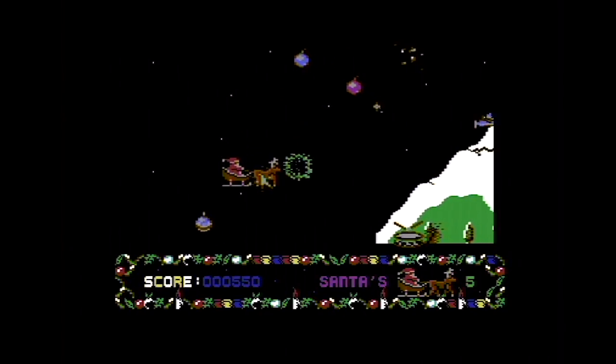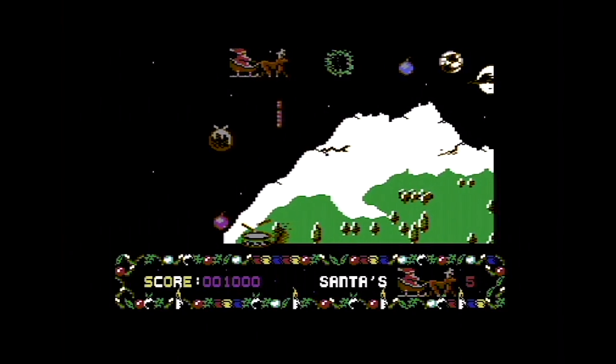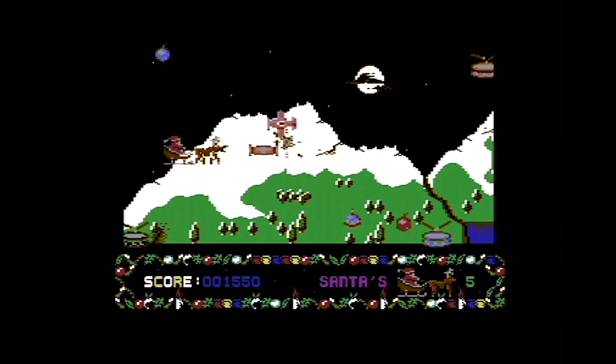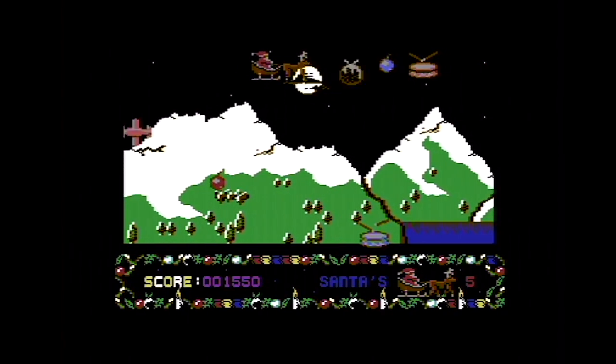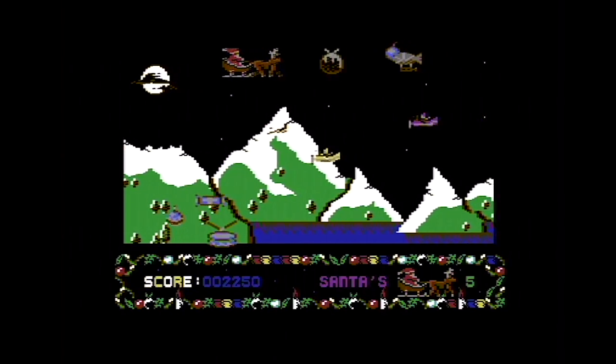Much smoother on the C64 — nice, coming over to something a bit more smooth. It's easy to get smooth scrolling on the C64 with the hardware assistance. You can cross over the background and think you'd die when you crash into those mountains, but no, you overlap. So you've got the full width of the screen.